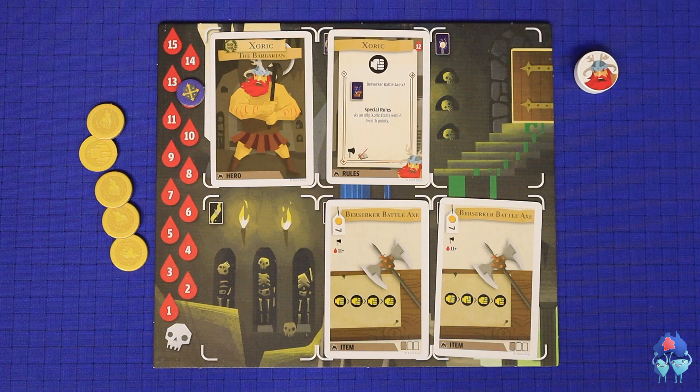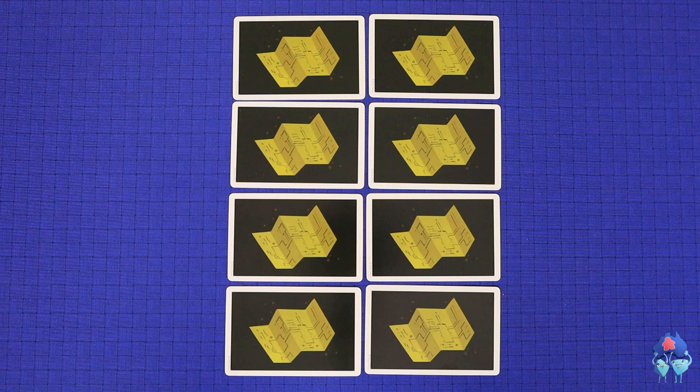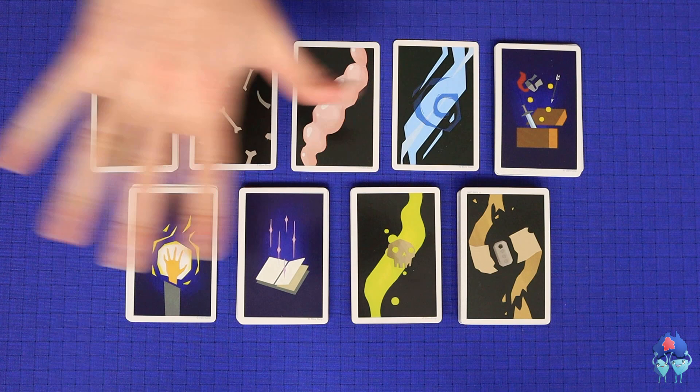Also note any special rules that apply to the hero. The Overseer will lay out a number of room cards, usually eight or nine, which will represent the rooms in this campaign. Keep all of the other decks of cards nearby. You're now ready to set up your first room.